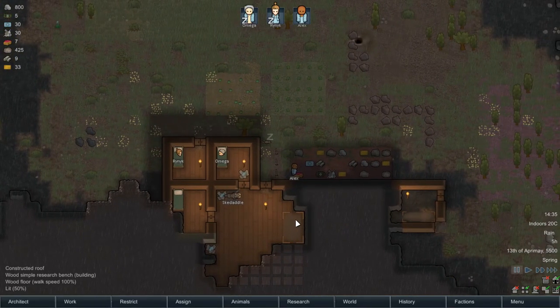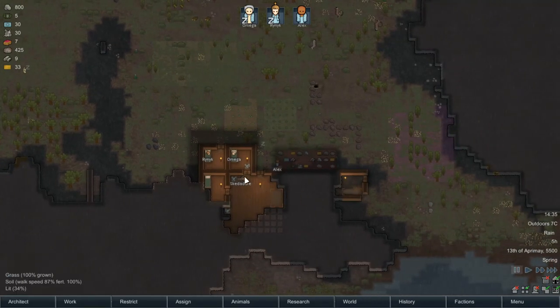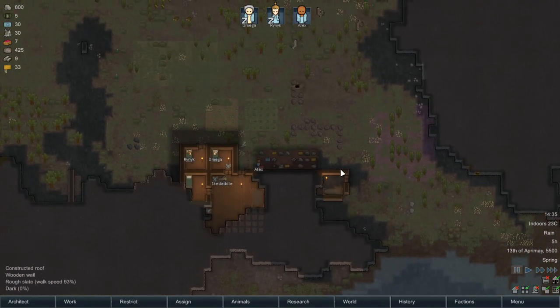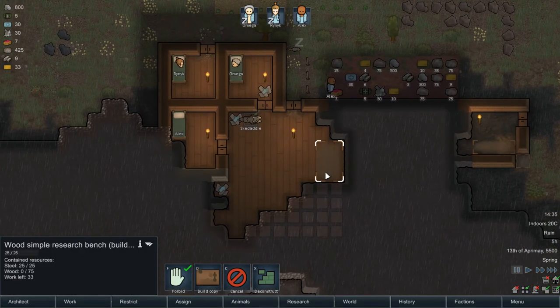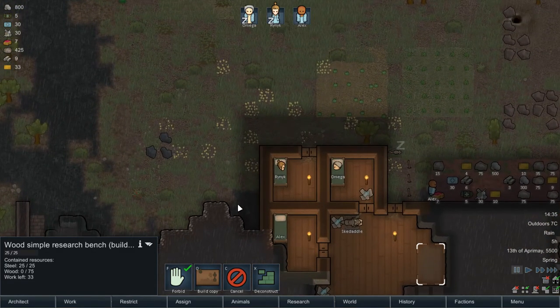Welcome back to RimWorld - the tutorial playthrough type of thing. It's been a while since I've played, so I'm a bit lost at the moment. We've got the bedrooms made, we've got the butcher's table there, research table there, everyone's got a bed. We could probably do with a hospital bed.